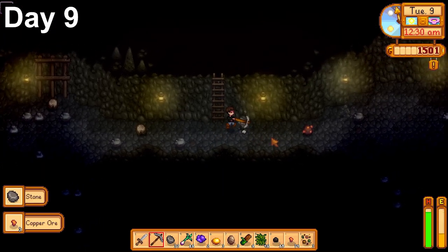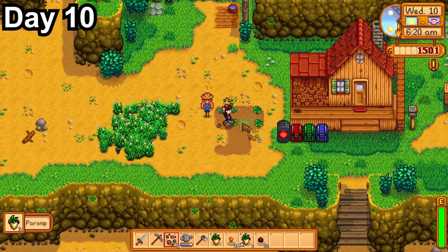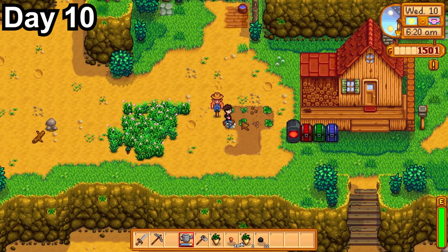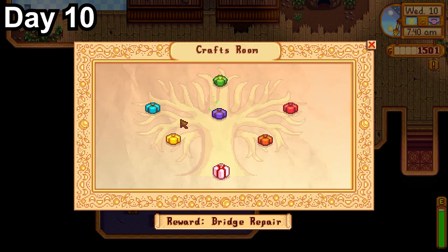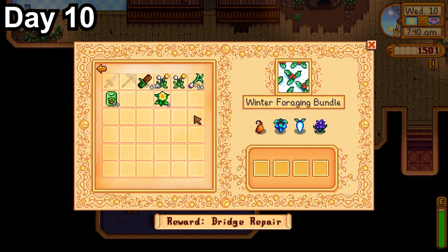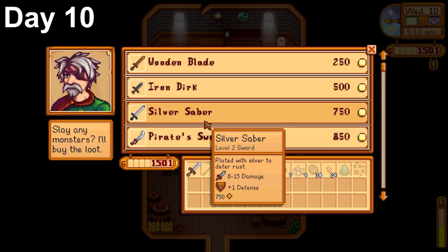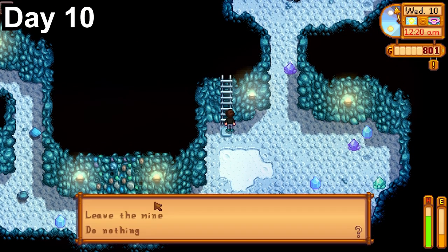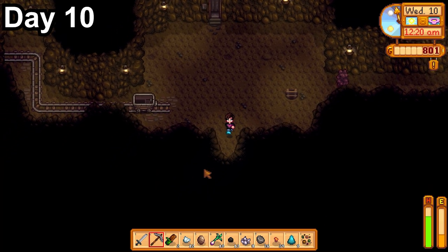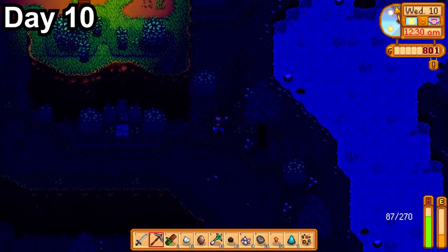I just need to keep getting nice days where I clear over 15 floors, and we should reach the bottom fairly quickly. Day 10, Marnie brought me a dog, which I accepted and named after my real dog. I planted the 3 new mixed seeds and went back to the mines. On the way, I dropped off spring forageables at the community center, unlocking bundles and getting spring seeds as a reward. I came up to buy a sword from the Adventurer's Guild after killing 10 slimes, then went back in and made it to floor 47. Overnight I got level 3 mining and level 2 combat.